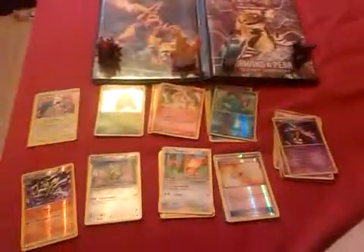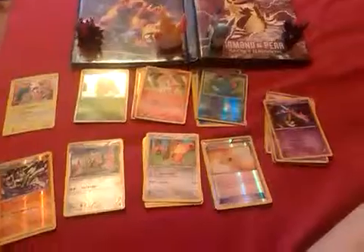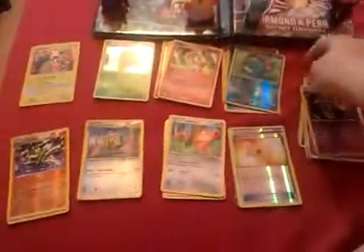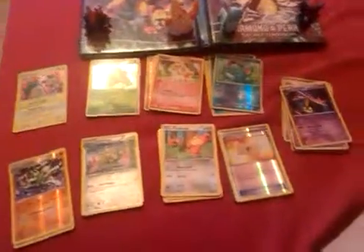As you can see I have Electivire and Magmortar here. They're in order of how much I like the type. Psychic is meant to be there but for some reason I put it there. There are some types in between that I haven't got a holo of.